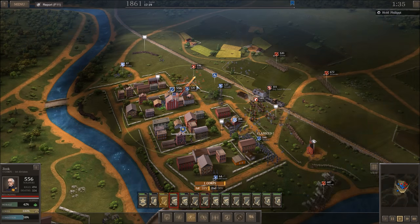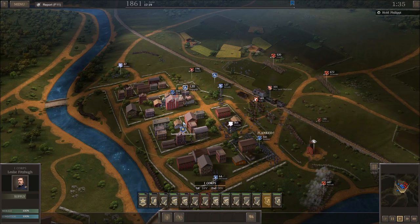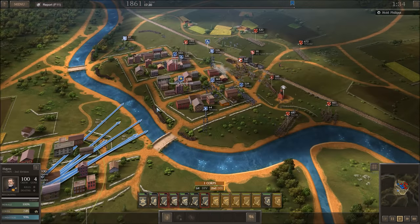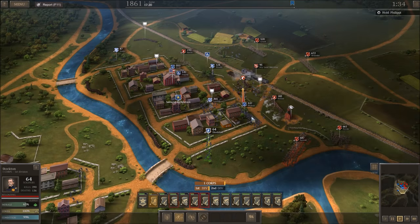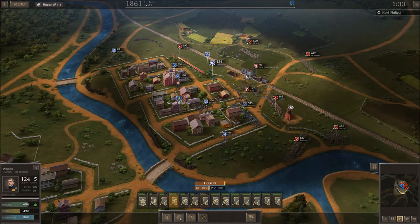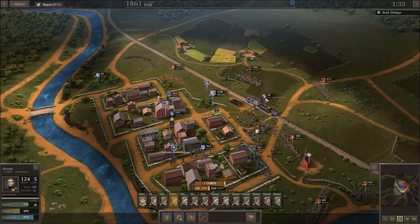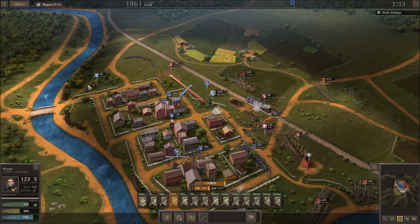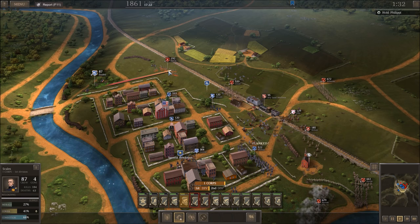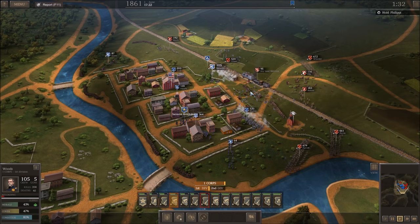We've lost like 200 guys right there for no reason. Zook, can you get in there? There we go — that's better. When are these reinforcements going to get in here? Here they are — finally! That was an intense first wave. Attack the train — because that thing, I don't even know. It looks pretty big. Fire right there. Grant, you're a foot away from my artillery.